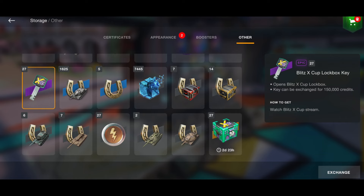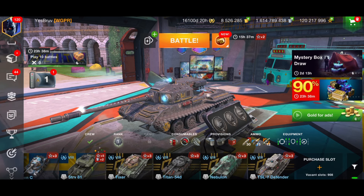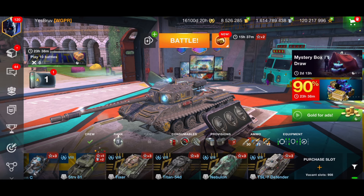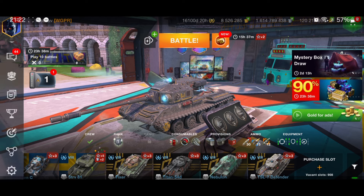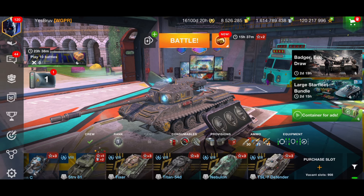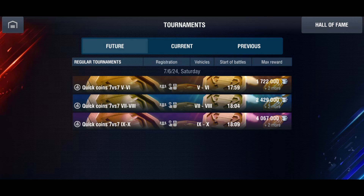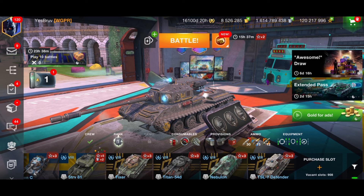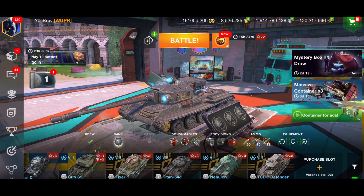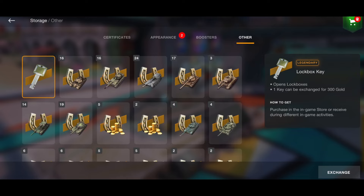You can earn lock boxes through missions — all you have to do is just play the game and lock boxes will randomly drop. For keys, Wargaming are giving those away too: head over to the side menu and there will be a button to watch live. Once you watch live, you will earn keys — there are 27 keys up for grabs that you can earn for absolutely free.